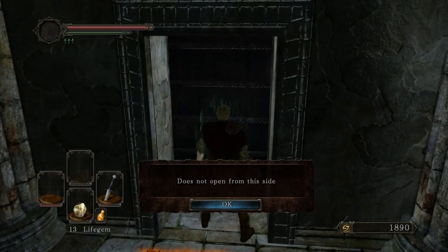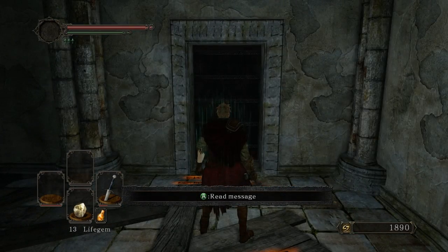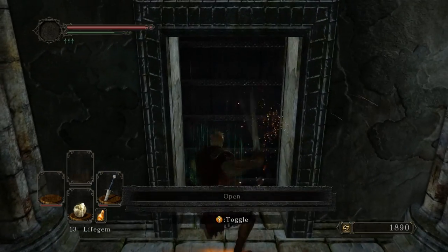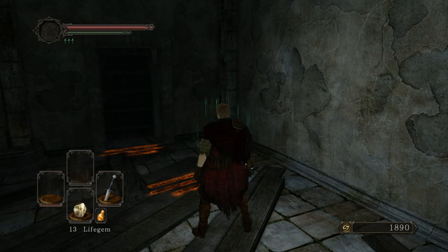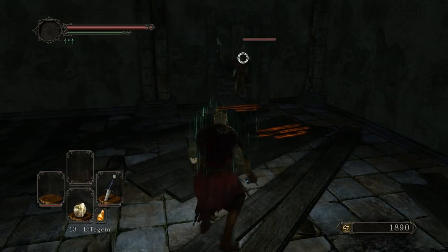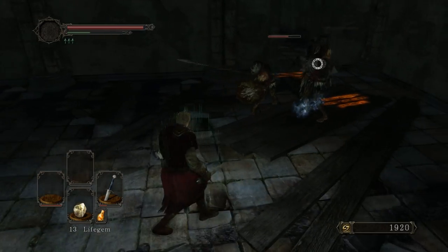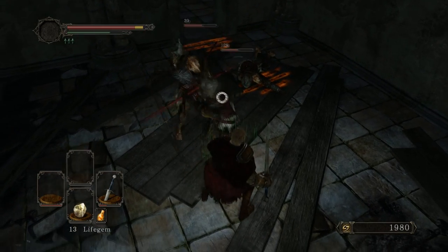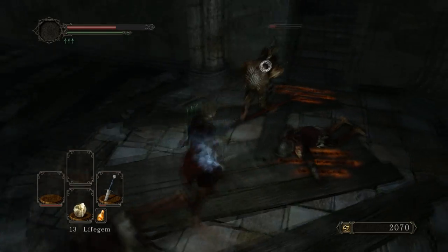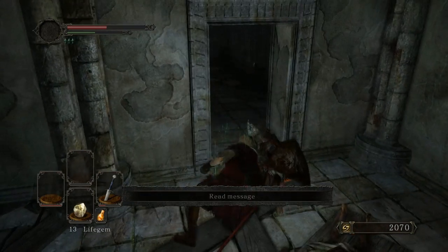This is interesting. This door does not open from this side. In Dark Souls, that's usually code for: hey, you're gonna come back here later from a different room and open this door — shortcut, magical. Here, what it means is: try knocking. The hollows on the other side will hear you knock and open the door for you. How polite! I wish it had gotten a little bit more use as a mechanic. It is an interesting little one-off thing that can happen, and I like that.